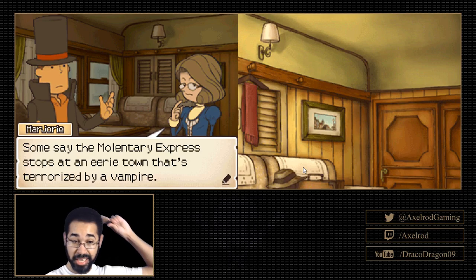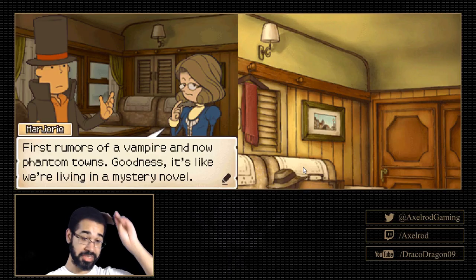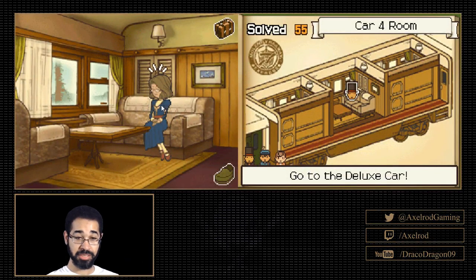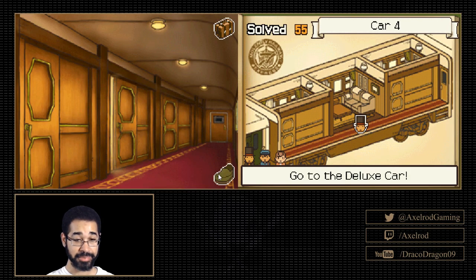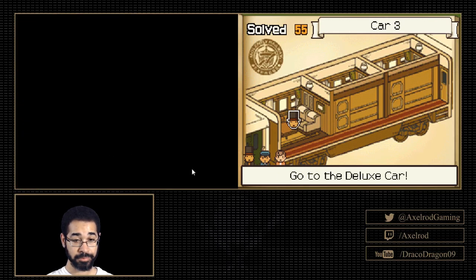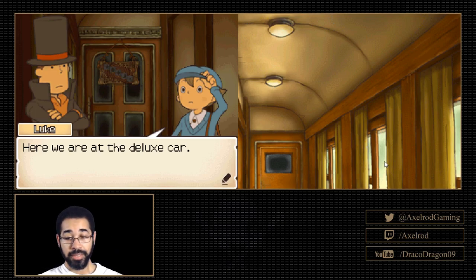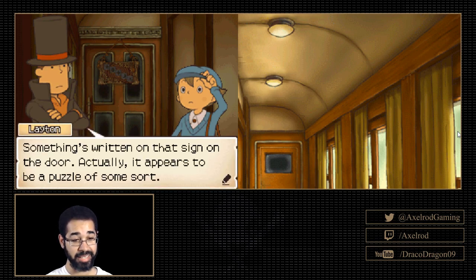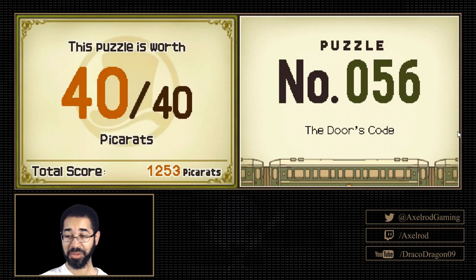Some say the Molentere Express stops at an eerie town that's terrorized by a vampire. First, rumors of a vampire, and now phantom towns. It's like we're living in a mystery novel. Here we go — here we are at the deluxe car. Something's written on the sign on the door. Actually, it appears to be a puzzle of some sort. I have a hunch that if we can solve the puzzle, we gain access to the car. Thanks for the follow, Rainbow Mal.